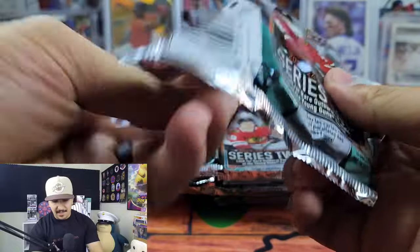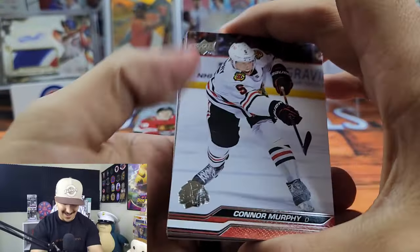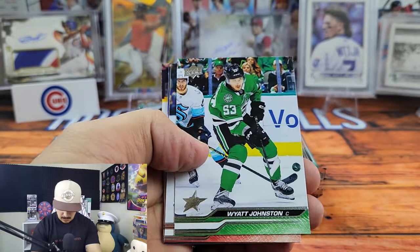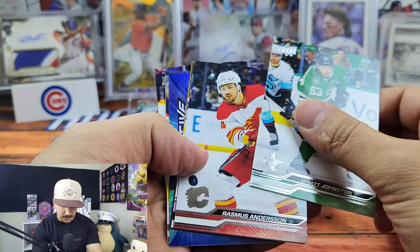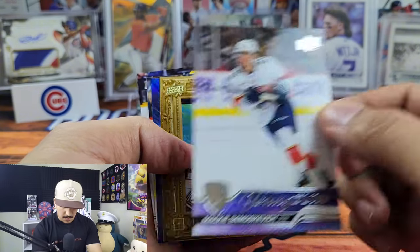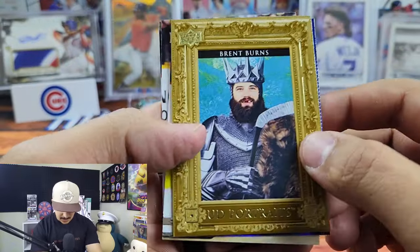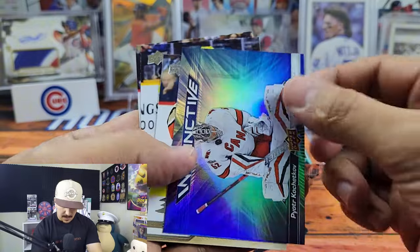Wrong Connor to start off with, but that's okay. I am familiar with Upper Deck — something I was talking with Rhino Cards about is the photography in this set is awesome. Upper Deck always has some pretty great photography. We have Mackie Samoskovich — that's going to be our first young gun, into the good card pile. We got Brent Burns Upper Deck Portraits — that's an awesome card, missing the teeth. Put that in the insert pile.